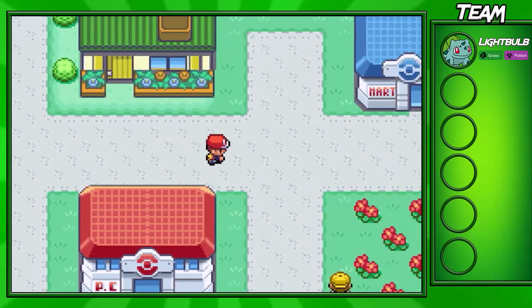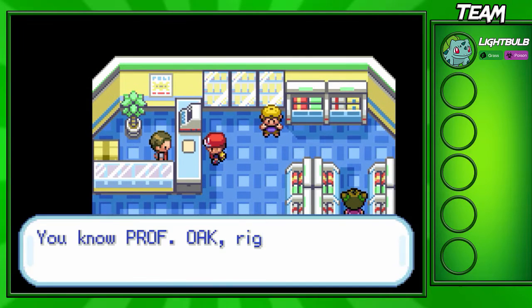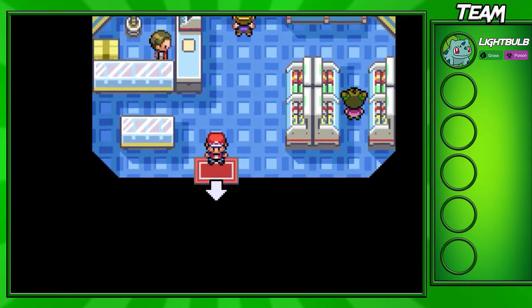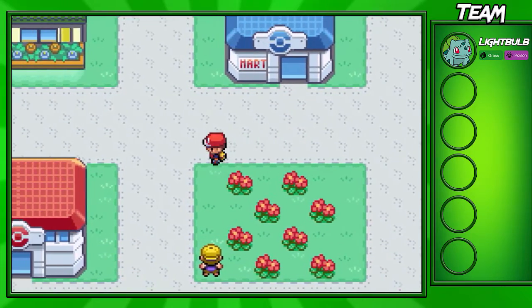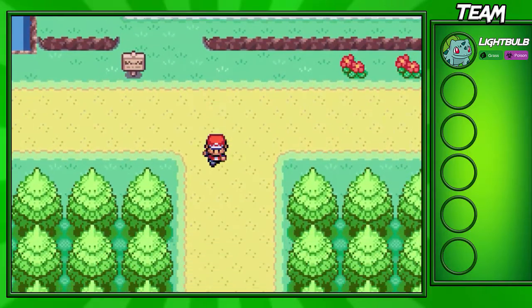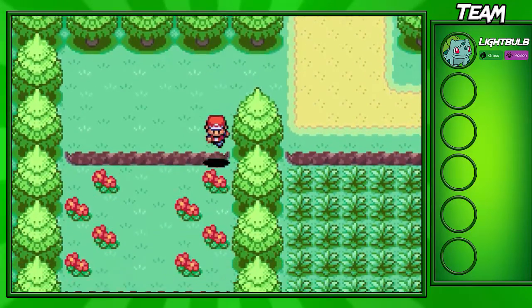Once we go through that route, we're going to make it into Viridian City right here, and you have to go all the way up to the Mart because we're actually going to deliver something to Professor Oak. The person at the cashier is going to give us Oak's Parcel, and we have to return it to Professor Oak. You can't advance from here without giving this to Professor Oak — you have to give it to him before you can actually buy Pokeballs and stuff.